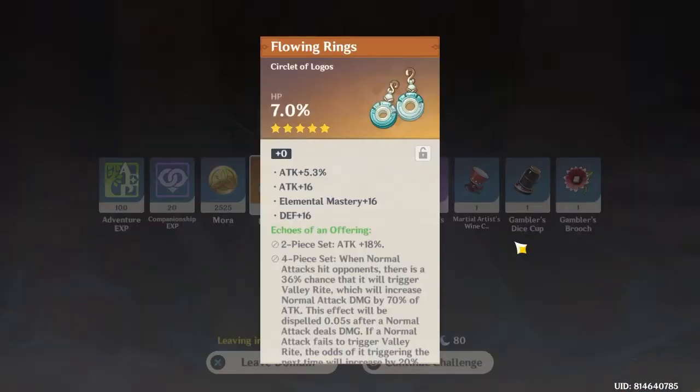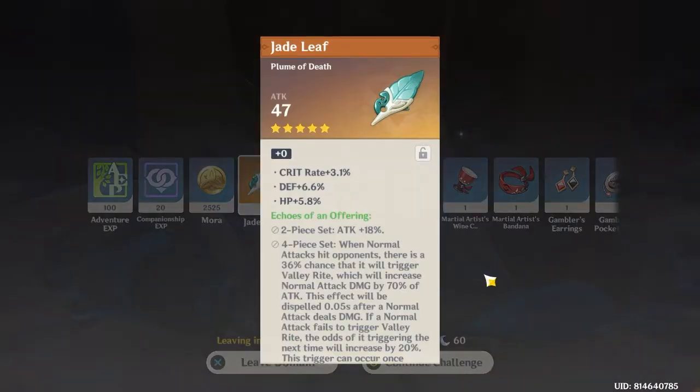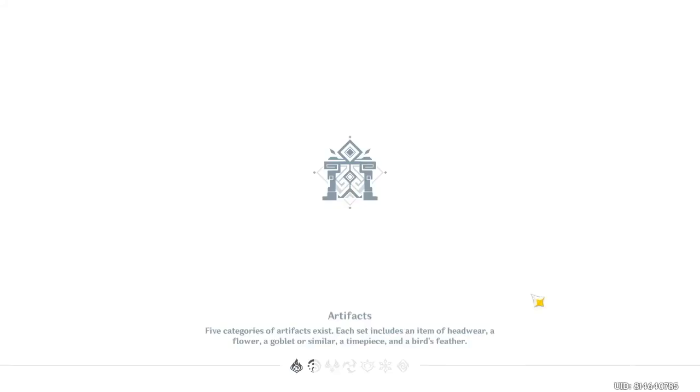Got a circlet with HP percentage — nope. Another feather with crit rate and HP defense — nah, that's trash too.